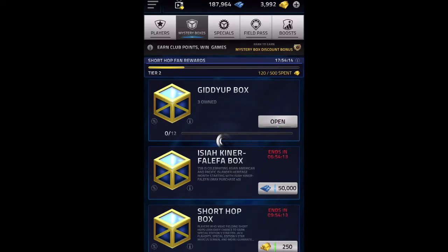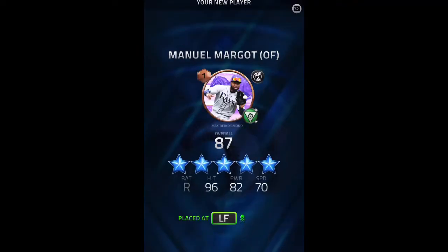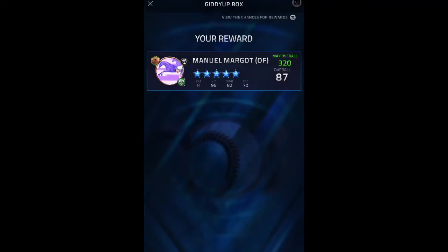Let's go for some of these Giddy-Up boxes. Oh, 5-star! Manuel Margot - not sure if that's how you pronounce his name - but let's go! So that's an outfielder, so that's pretty nice. Cheeky 5-star pull, not gonna turn it down.